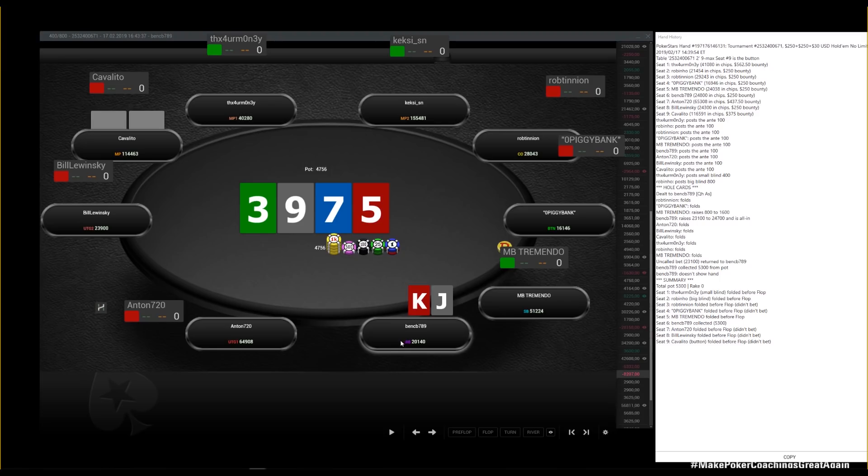This turn is very good for my range and I should start betting a lot. The population doesn't check back many aces and kings, so it's a pure exploit: they're not balancing their check-back range with overpairs — they're too greedy for the bounty, checking back too many ace-high and king-high hands. With one small bet and then maybe half-pot on the river, they'll call with any ten, any eight, any six, any four, or even if the board pairs. I want to lead a lot of my king-jack, king-ten, and king-eight combos here — it's printing if I make them fold ace-kings and ace-queens on later streets.